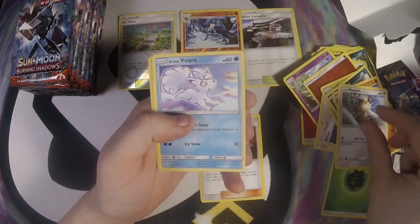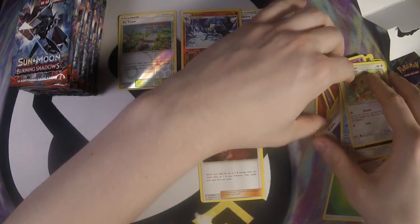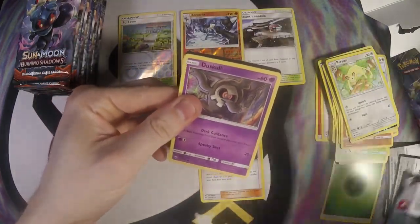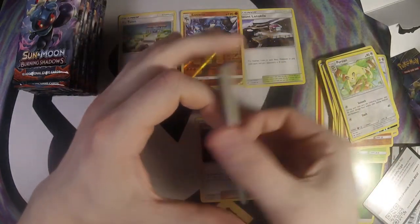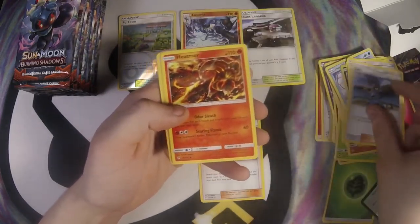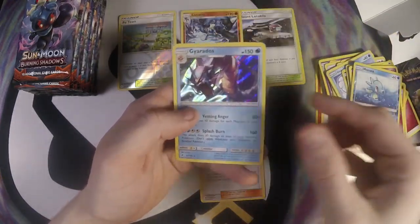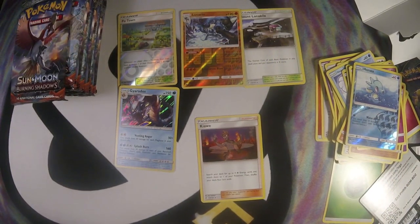Real Deo, Meowth, Vulpix, a little Charmeleon, and a Persian. Another dabbing Dustgull. One, two, three, four metal, Tormenting Spray, Lana, Heatmor, Dusclops, Inkay, Stufful, Crabrawler, Murkrow, Horsea, and Gyarados. Gyarados isn't that bad — not as good as the Ancient Origins version, but it's still not bad.